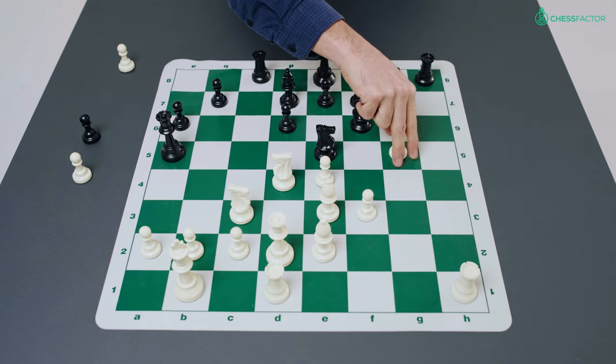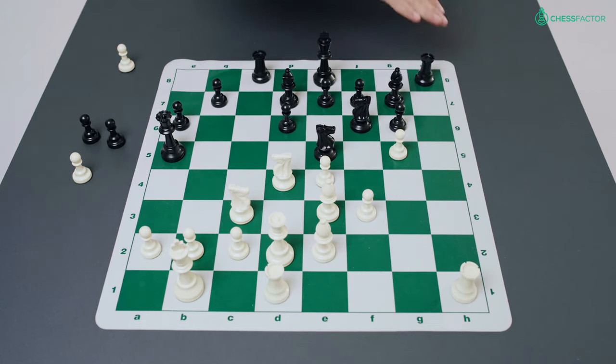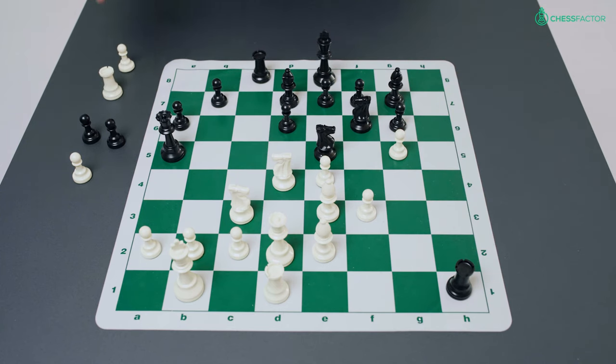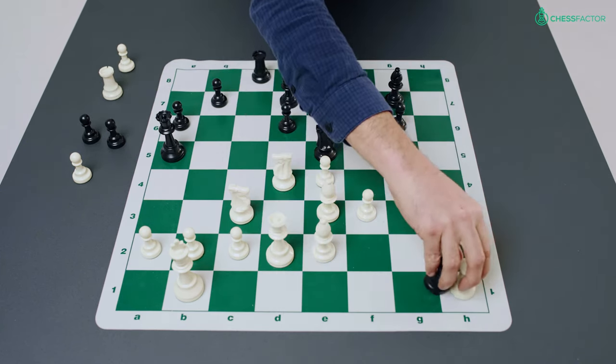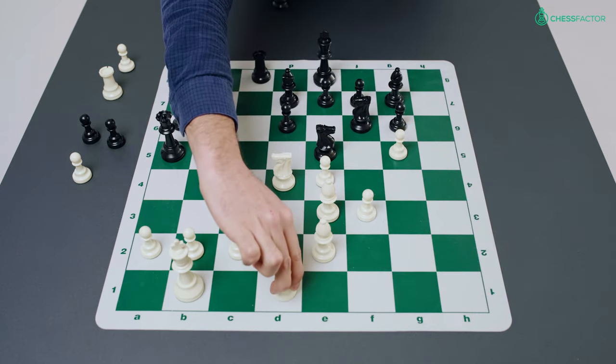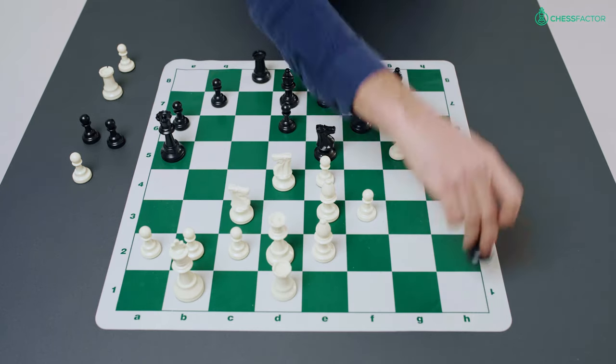After capturing on g5, the h-file has been opened, and we see that Mikhail Tal is crashing through on the kingside whereas there are no open files for black on the queenside. Now black compounds his first mistake and captures the rook on h1. Black must have been expecting white to recapture on h1 and then he would move his knight. However, Tal had other ideas in mind.